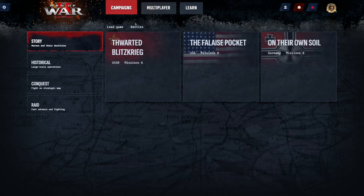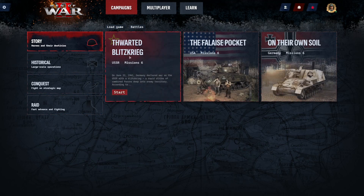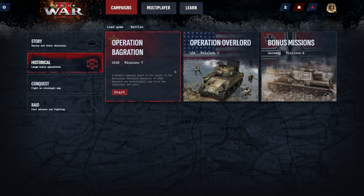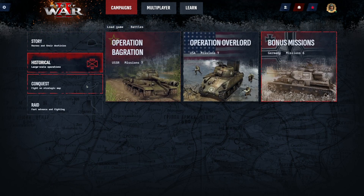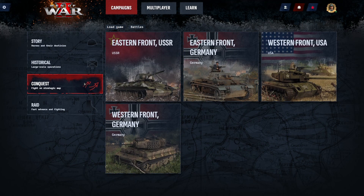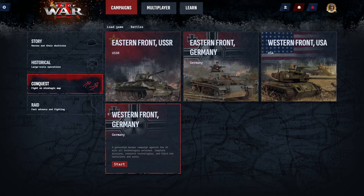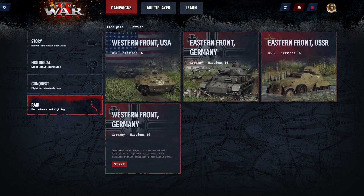We're going to be playing campaigns. There are three story campaigns in the game right now: the USSR with six missions, USA with six missions, and Germany with six missions — three historical campaigns, plus bonus missions. There's also a Conquest mode where you fight on strategic maps as the USSR, Germany, or USA, and RAID, which has 16 missions per run.